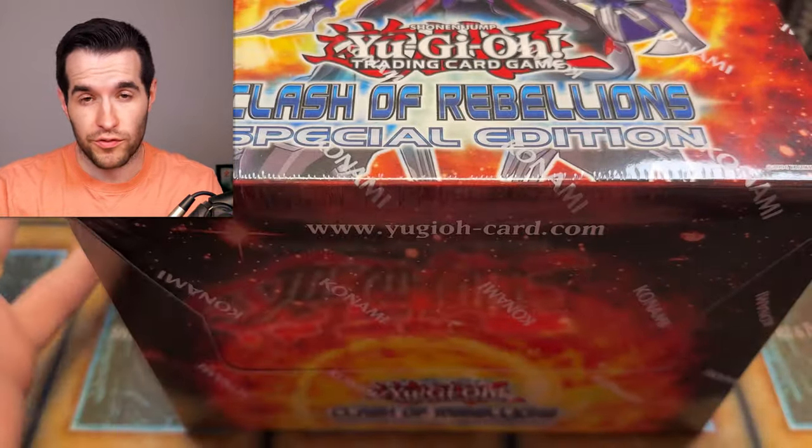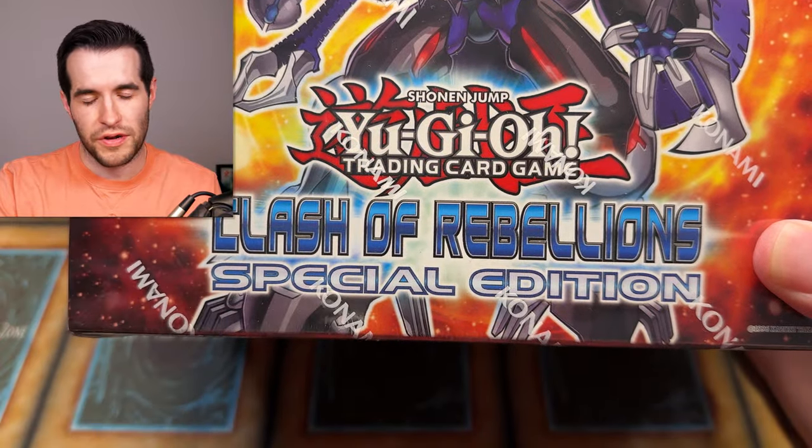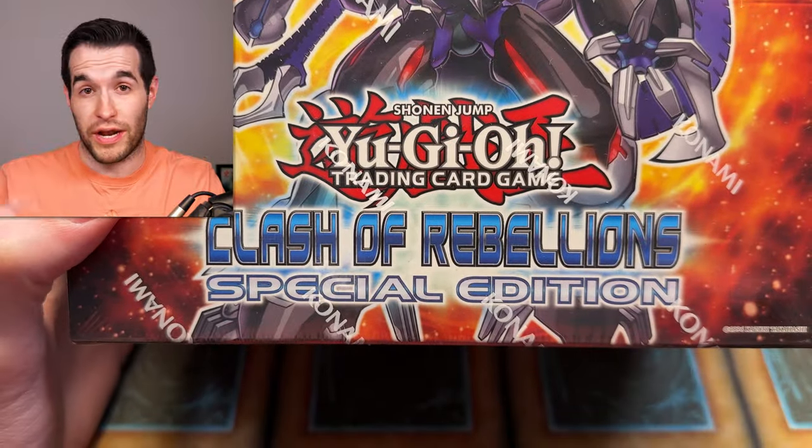Inside there are 10 Clash of Rebellion Special Editions. In yesterday's video, we opened a Samurai Soul Special Edition. This one is specifically for Clash of Rebellion. I need to pull the Ghost Rare Red Eyes Flared Metal — I've never pulled it before. You guys know I want to pull every Ghost Rare I ever made. So this is really the best way to do it — open a special edition with random ratios.